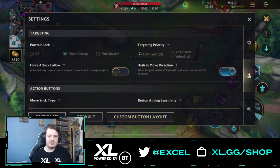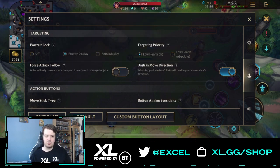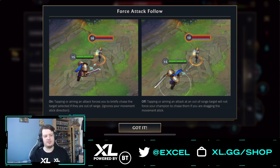Next up we have targeting priority. You have two options: low health absolute, which prioritizes the champion with the least amount of health in range, and low health percentage, which prioritizes the champion with the lowest percentage of health remaining. This is personal preference — I use the percentage option to prioritize those with the lowest health percentage. Next we have force attack, which automatically moves your champion toward an out-of-range target. I always recommend turning this off, as it can put you off guard when tapping abilities near champions.